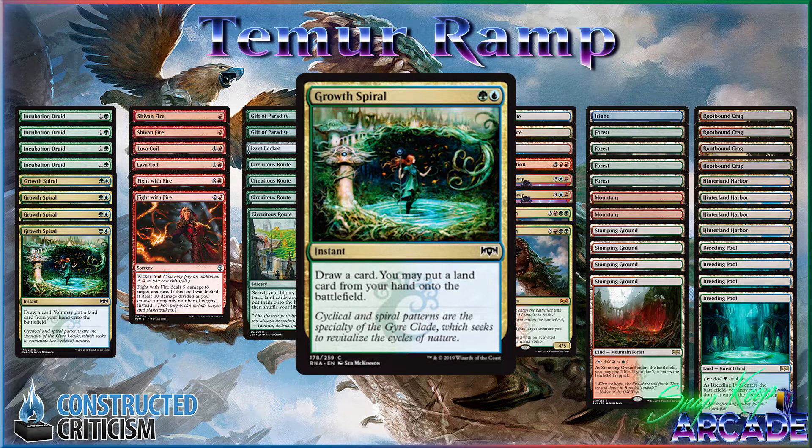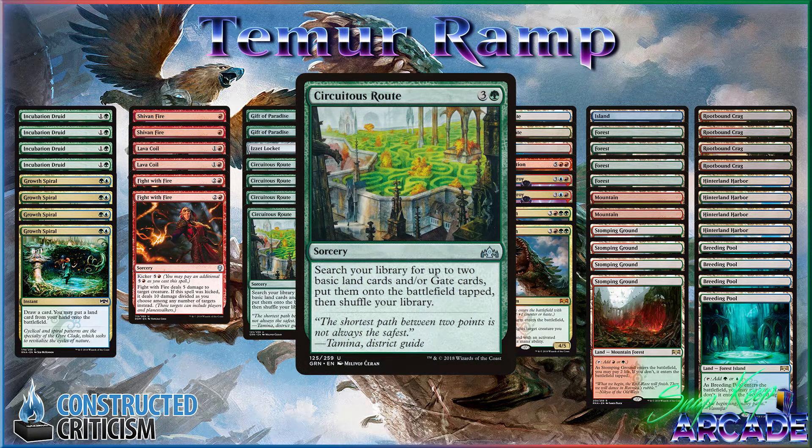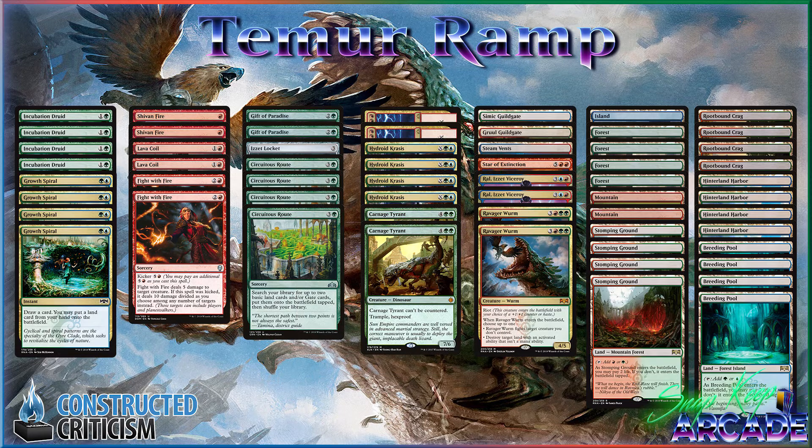One thing I'm learning is that if you have a choice between Gross Spiral and Incubation Druid, you should probably just Gross Spiral while you can, so you make sure you get the value by putting that extra land into play. I've also been really happy with the Guildgates — one Gruul Guildgate and one Simic Guildgate. The reason is because you have Securitus Root in your deck. It's okay if you draw these on turn one, put them into play tapped, and untap to cast your spells. But once you cast a Securitus Root, you basically have perfect mana for the rest of the game.